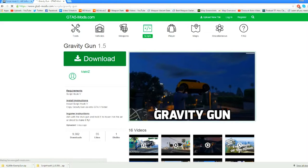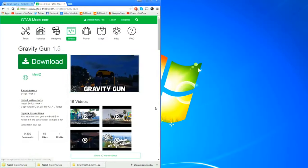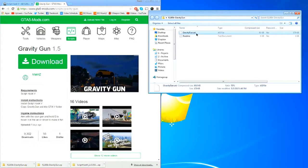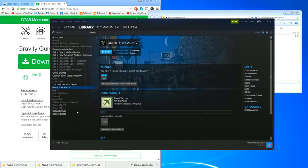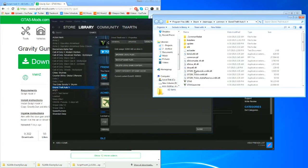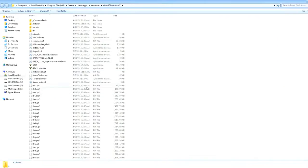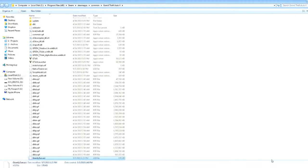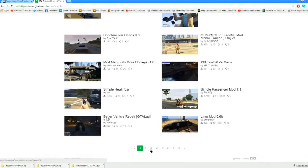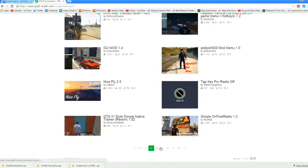If you want to install a custom mod like this, all you do is press download. It'll download to your desktop — open it up and there's an .asi file, which is the mod file. Copy that, go back to Steam, browse local files the same way you did with Script Hook 5, bring up the folder with the main exe, paste it in there, and now the next time you load up the game you'll have that gravity gun. You can do that for all of these different mods.